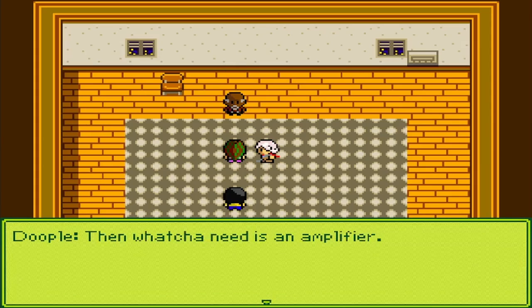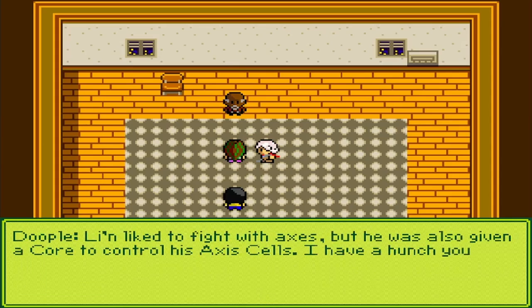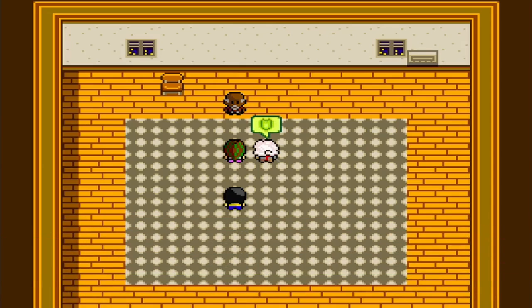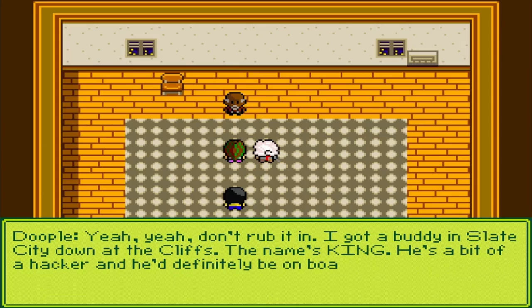"I guess that eliminates the possibility of you finding someone other than Axis then." "It doesn't matter either way - I tried talking to him and he didn't respond. My Axis cells might not be strong enough to start a connection." "Then what you need is an amplifier." "How would we find something like that?" "He was also given a core to control his Axis cells - I have a hunch you have one of those too." "Yeah, I can use cores to create weapons." "Maybe I can help you three after all."